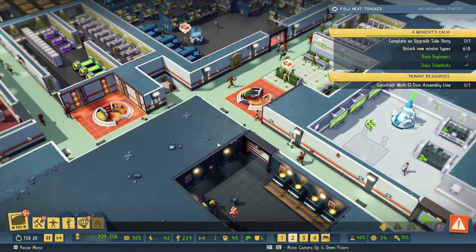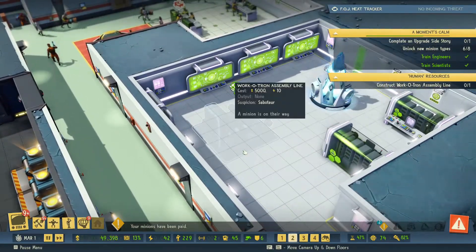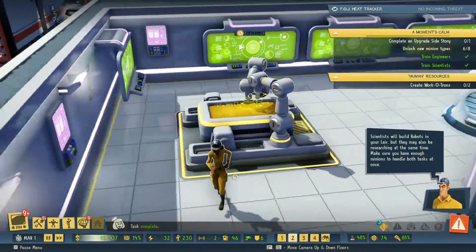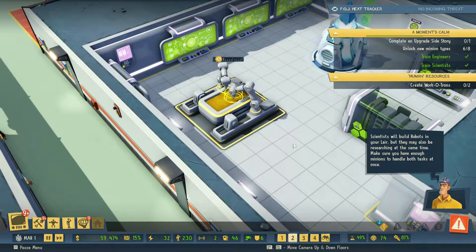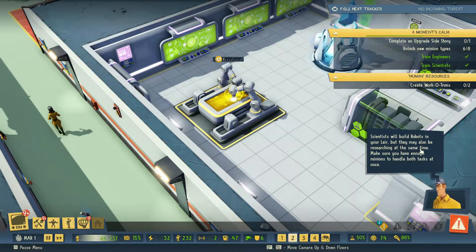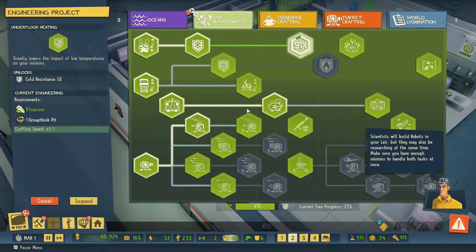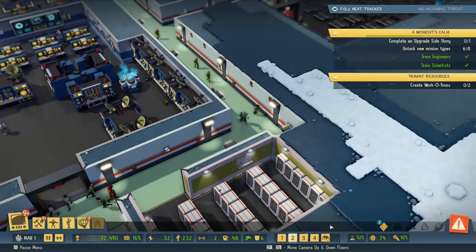You're being built - it's worth trying. While you're getting built, let's have a look at what this actually does. It's like an assembly line. Scientists will build robots in your lair but they may also be researching at the same time - make sure you have enough minions to handle both tasks at once. So scientists will build robots but may also be researching at the same time. Right, carry on as you are.